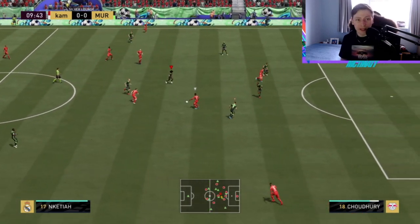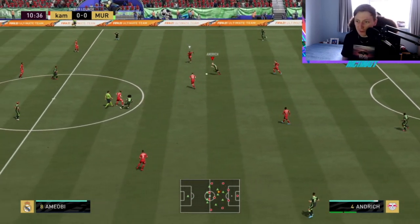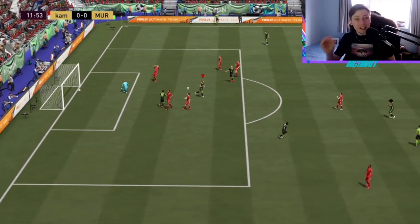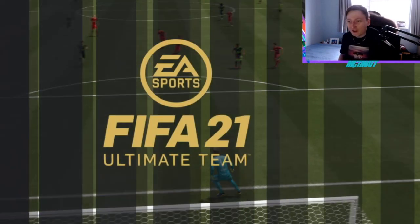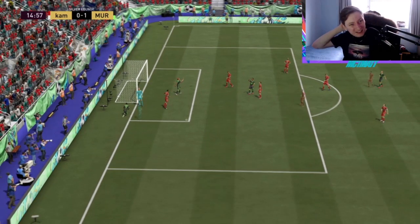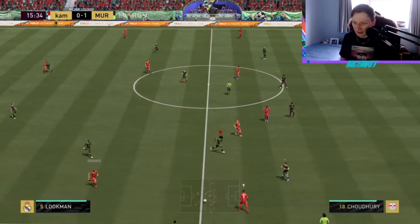Hamza Chowdhury, low-key, is actually a fantastic silver card — he just roams that midfield so well. That was a good pass from Andricht and we're in. Nice finish from Che Adams. He is so good, by the way. Che Adams — if you didn't do him, you are a bit silly to be honest, because he is fantastic.